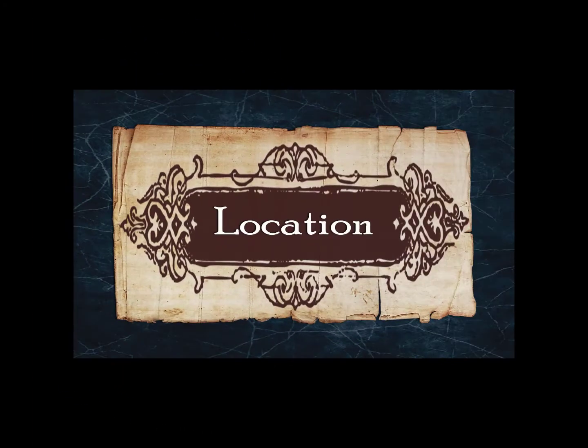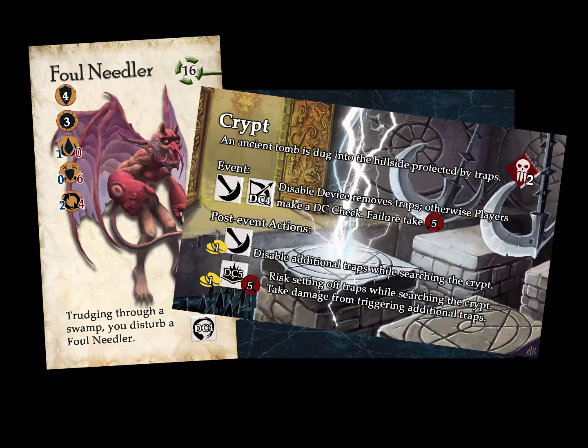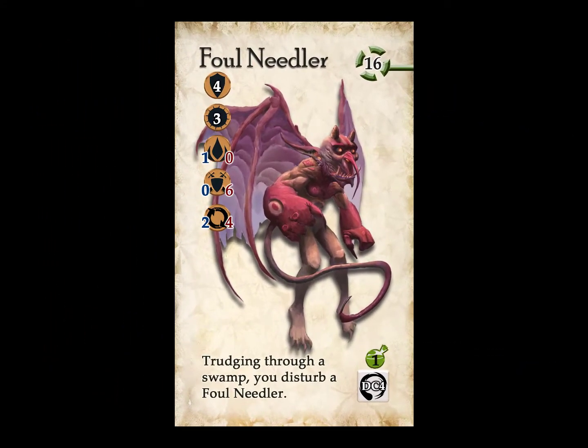To begin the game, you draw a Location card. Location cards contain monsters for combat and place scenarios. If it's a monster, get ready to fight!